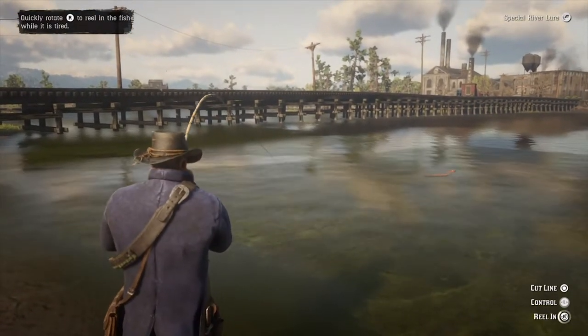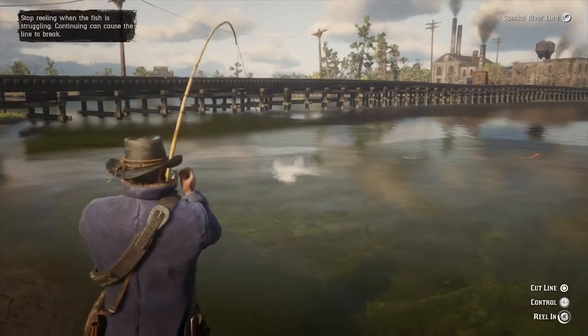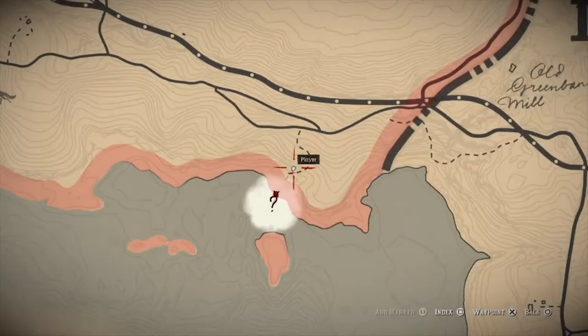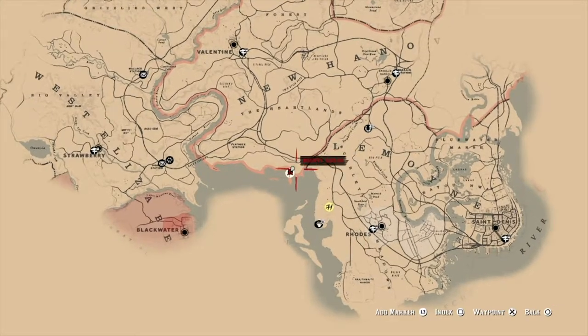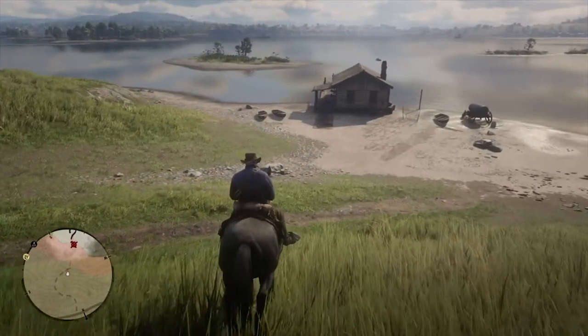This method is pretty easy and there's only really a couple of steps to do it. First thing you're going to want to do is go to a random stranger mission. I'll show you where it is on the map — it's kind of above Rhodes, almost in the middle of nowhere on the lake, almost northwest of Rhodes. This mission pops up after you finish chapter 3.